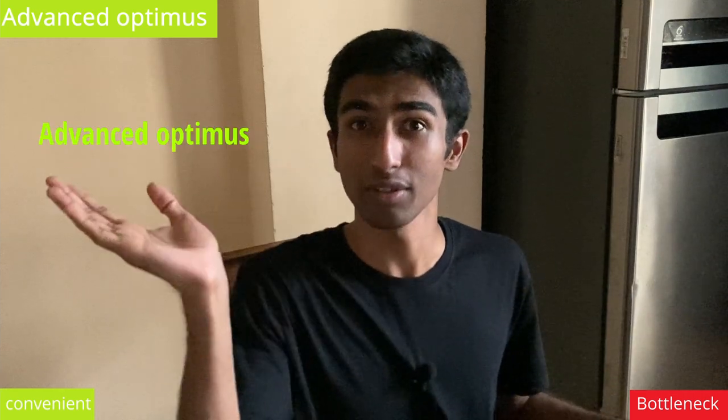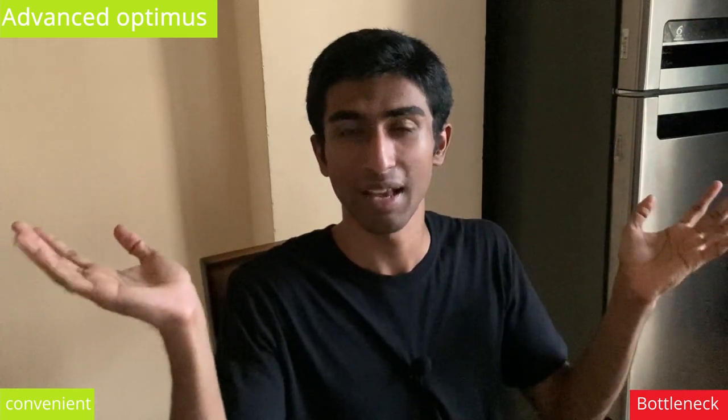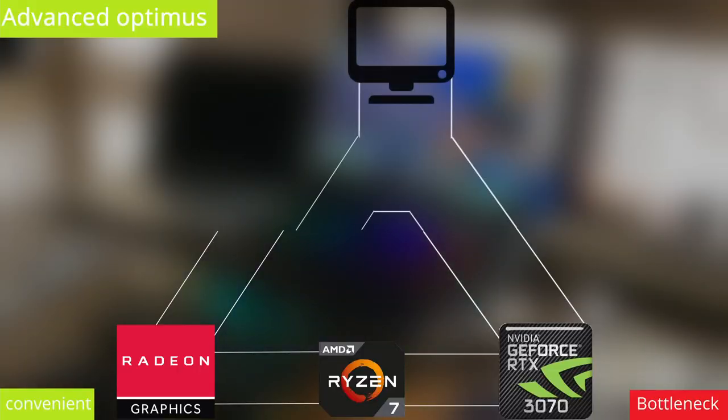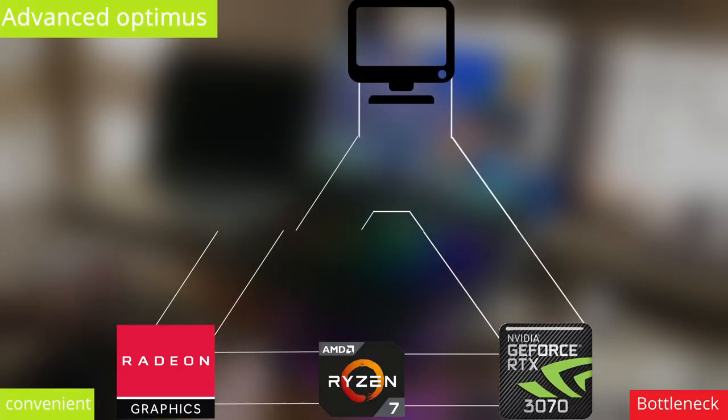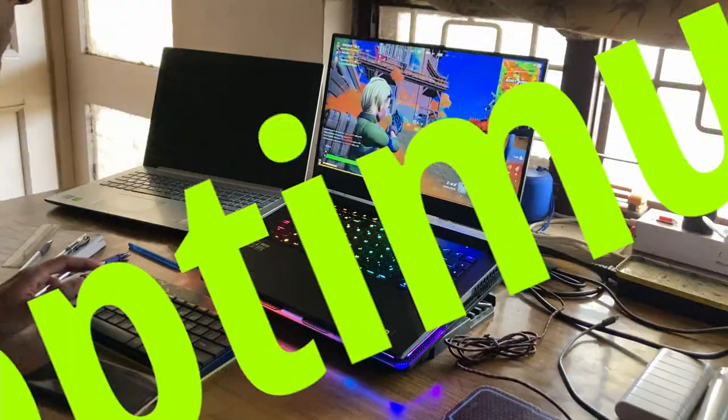Advanced Optimus is not just an OTA update from Optimus. It requires your power GPU to have a direct hardware connection to your display, much like the MUX switch. So unfortunately, with this device as-is, you're pretty much stuck with Optimus.